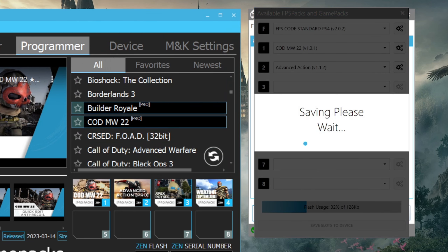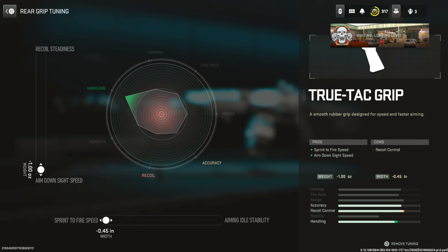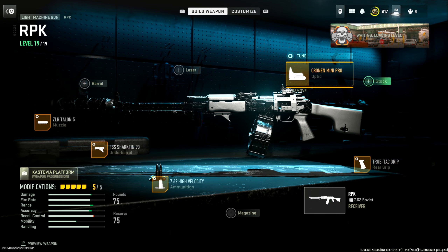Before I jump into a private game, I'm going to test out Weapon AI with three weapons: the VEL 46, the M4, and the RPK. I'll quickly show you the tunings and attachments for these weapons — by no means are these the go-to attachments and tunings, this video is just to test Weapon AI and show best settings. Last but not least, for the RPK there's the Shark Fin muzzle, rear grip, and the Cronin Mini Pro.